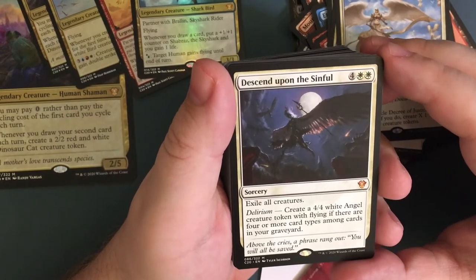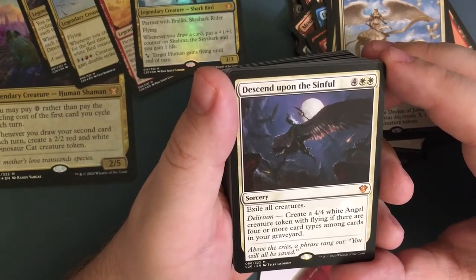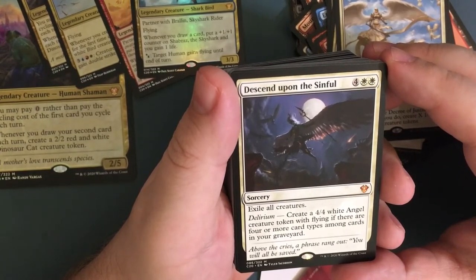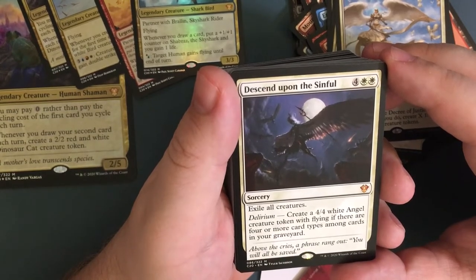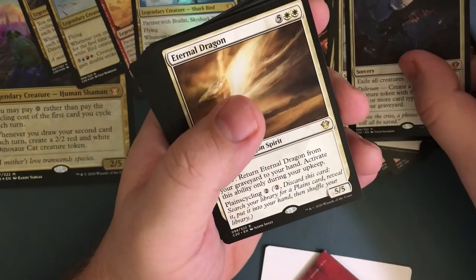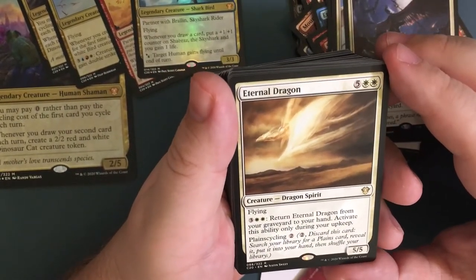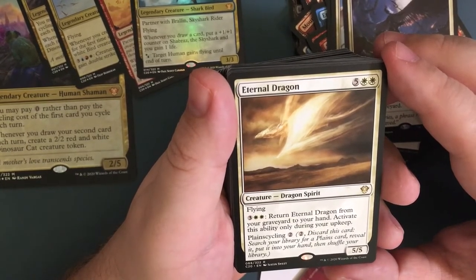Descend Upon the Sinful — sorcery, total of six mana, two white: exile all creatures. Delirium — create a four-four white angel creature token with flying if there are four or more card types among cards in your graveyard. So you board wipe and then get a four-four for six.